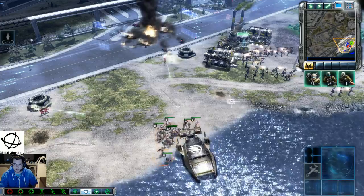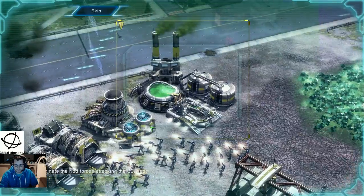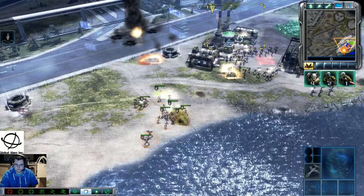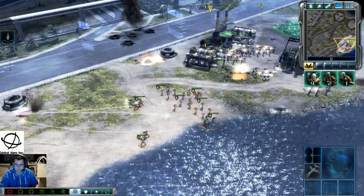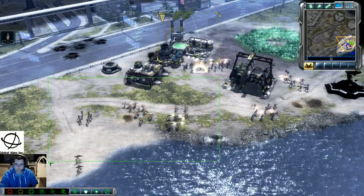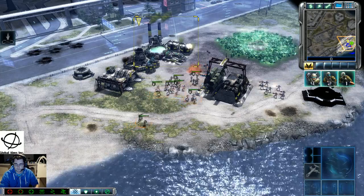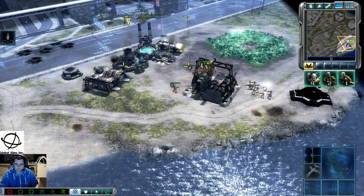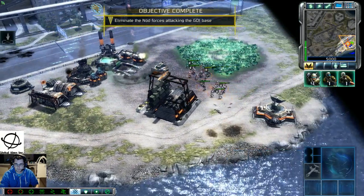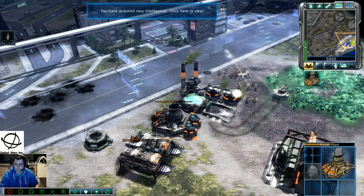Reinforcements ready. Ground support. Incoming transmission: This GDI base is the last fighting resistance in the area. Eliminate the assaulting Nod forces to take control of the base. Engage. Unit under attack. Make a push. Keep your eyes open. Assault fire. Unit lost. Objective complete. New construction options. Move out. Our base is under attack. Tiberium exposure detected. Harvester under attack.